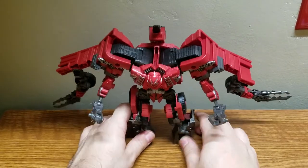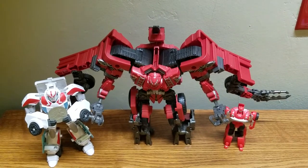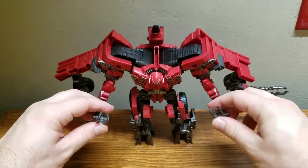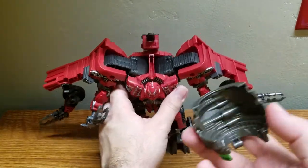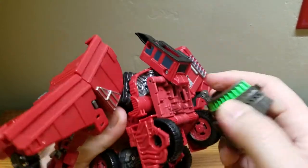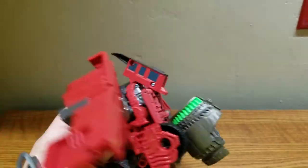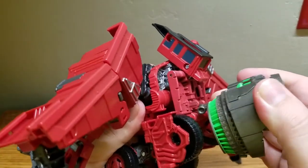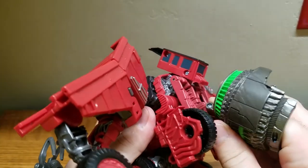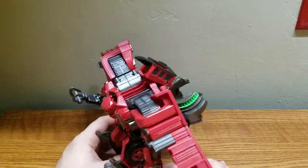On to size comparisons — first off, we have Ratchet and Cliffjumper. He's still a very big figure. He's not a leader class vertically, but horizontally he definitely is. And like I mentioned, this neck accessory has a clip on it, so you can actually store it on his back in robot mode, which is neat — I didn't think that was possible.